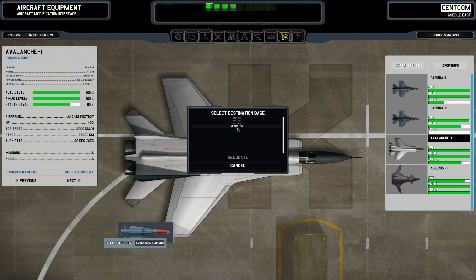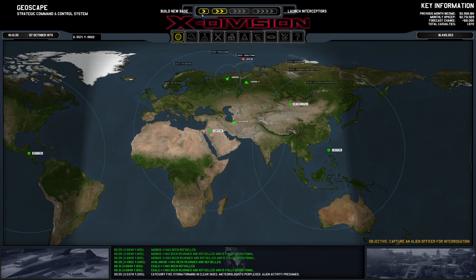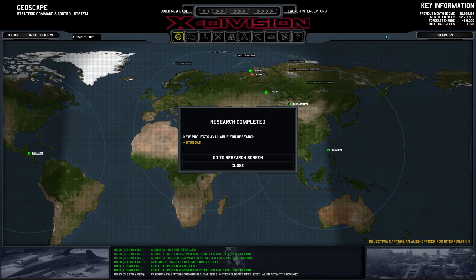I'm going to relocate you to base Attila. An alien stun grenade — alien stun grenade is uncomfortably effective at stunning our troops, but at the same time pleasantly effective on the aliens. We are now getting sufficient knowledge of the chemical and biological principles behind its effect to start a research project aimed at the production of stun grenades of our own. Good.